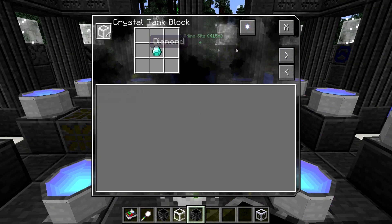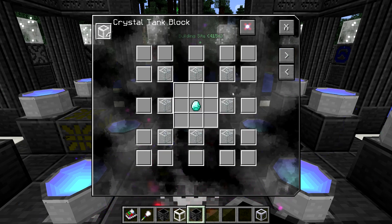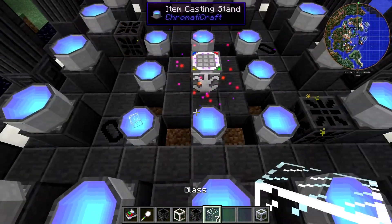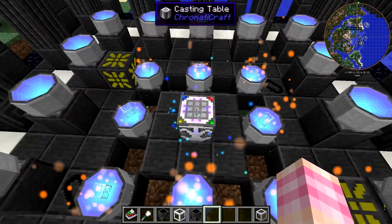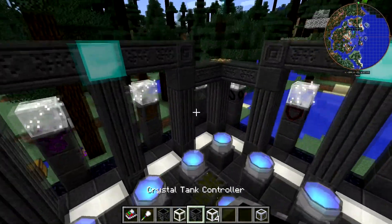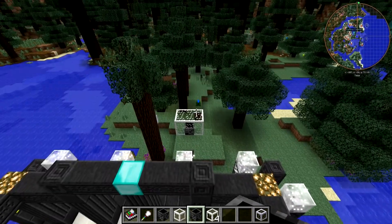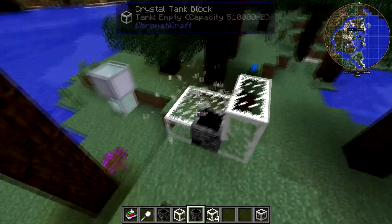Crystal tank blocks are really cheap — you get four of them for this recipe: one diamond and eight glass. So just mass produce these. You're going to want a lot of them, and since they're so cheap there's no reason not to make a ton. The thing about the crystal tank is that as you get more blocks in it, each block starts to add more capacity. So let's break this down and show you from the start.